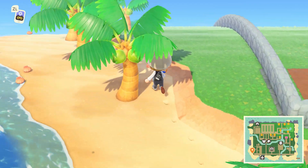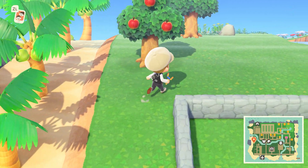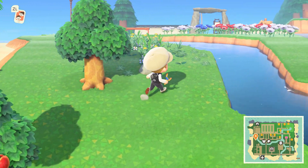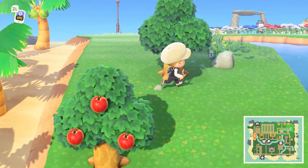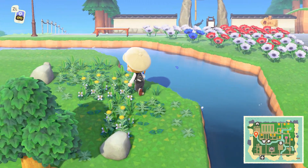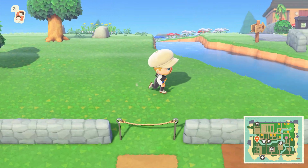Heading across the beach, there's not really much else to talk about here. This section I left empty mainly to use as a grow ground — I'm currently growing weeds on this section of the island and I want them to spread out. Because it's out of the way, the weeds will be able to grow a lot more, and then I can use them for crafting, which is always nice for getting certain things.